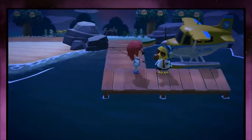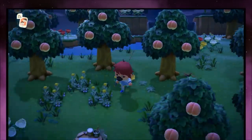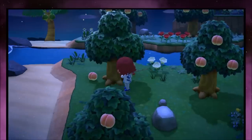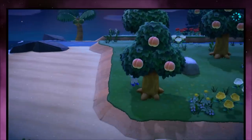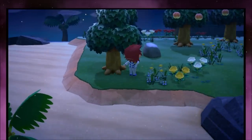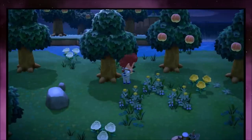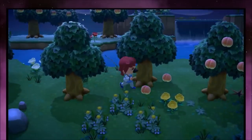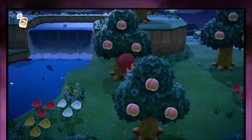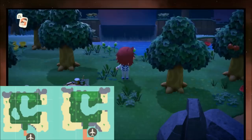Next is Fruit Island. You might be wondering how to get fruits other than your native ones without friends or Nintendo Online — it's by getting a random chance at a fruit island. I normally have cherries, but this one has peaches. It seems like every save file has a main fruit and a secondary fruit, and that secondary fruit becomes more common on fruit island. There's still a very rare chance you could get apples, oranges, or pears instead. It also gives you a different type of flower — I normally have tulips but this one has roses.